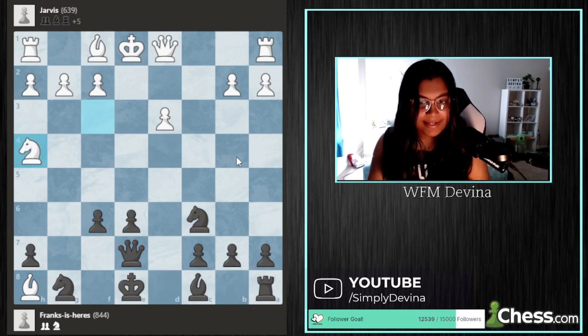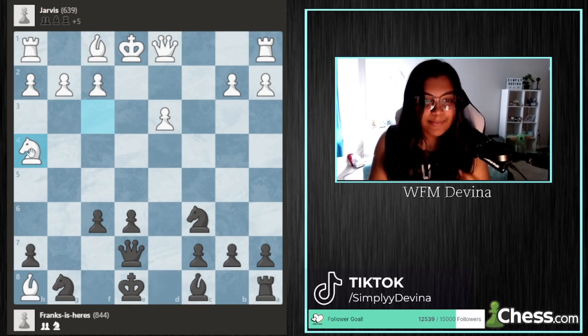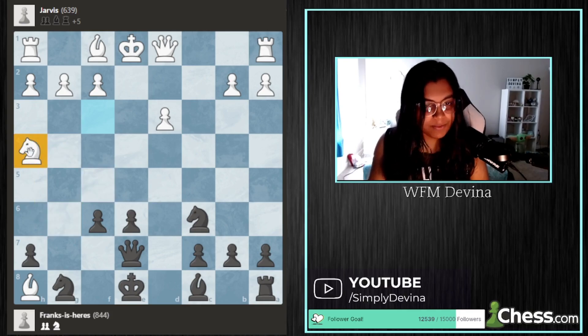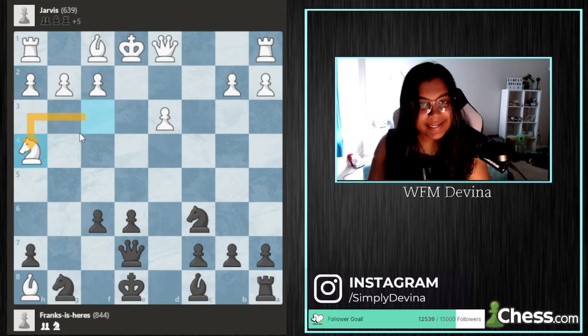On move 10, Jarvis decides to play the move knight to h4. Hopefully you've heard of the phrase 'knights on the rim are grim,' because this is a perfect instance as to when that quote is true. From a first glance, this move is doing absolutely nothing — the knight cannot move to g6 or f5. He's trapping his knight on the corner of the board. The only reason I see fit for playing this move is because he wanted to open up the diagonal for his queen, which is a good try, however he's throwing his knight on a very bad square, not prioritizing development or king safety, and he's allowing Frank an amazing move in this position.